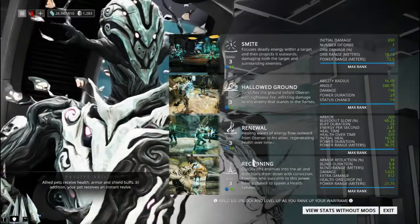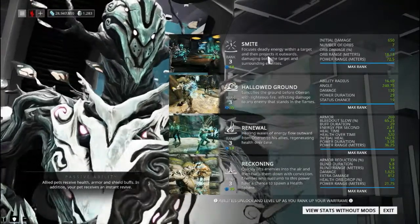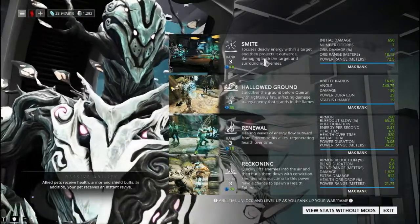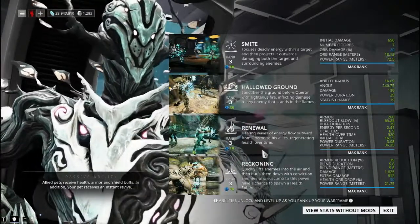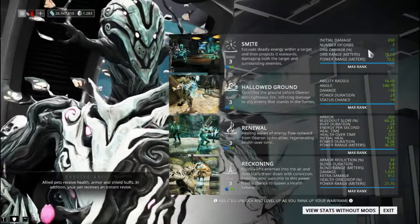Like Smite — now rather than it being that oddly shaped ball that would just bounce, it's kind of like a bunch of mini ones, similar to how Renewal used to work, where it'll just go around and hit multiple targets. As you can see, number of orbs generated: seven.